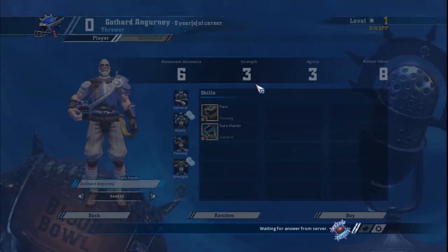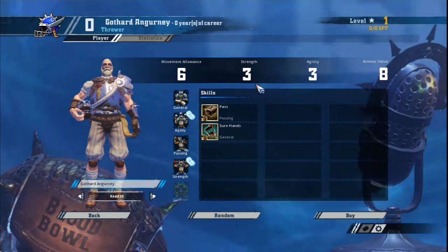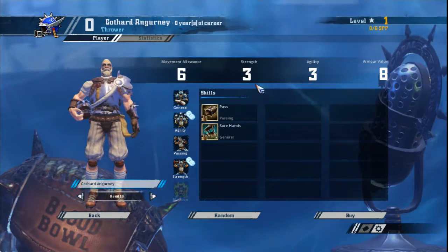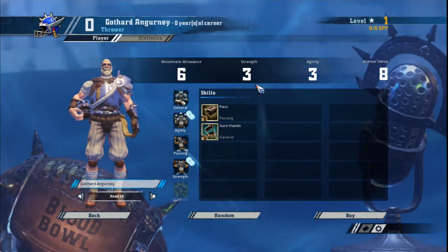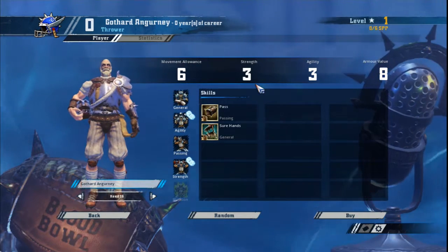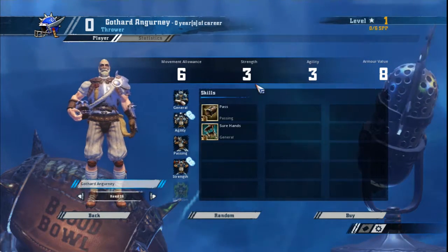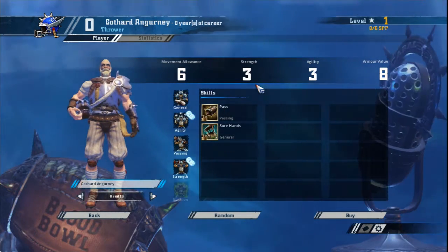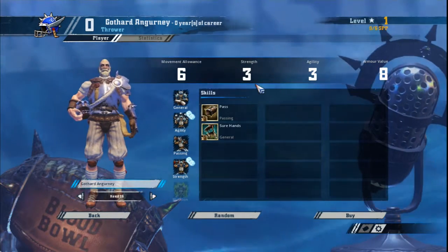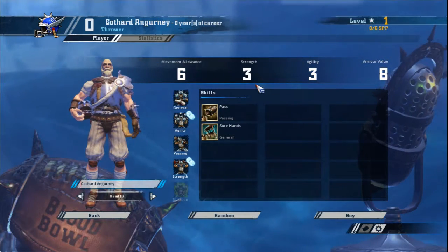Now onto the throwers. Throwers can be a bit problematic. Surehands is great for a team just getting started, and Pass slightly improves your average ability to play the passing game. But they tend to hog star player points, because it's too easy to score with a player who picks up the ball, and being able to throw better means you'll be making more passes than the rest of your team. This is dangerous because the value of a thrower's progression is generally the worst in your team. Also, passing plays aren't as good as running plays, even amongst stealth teams.